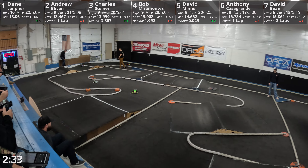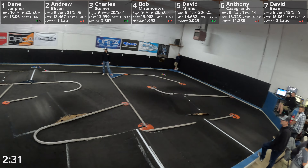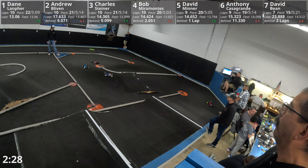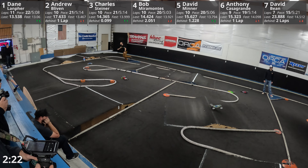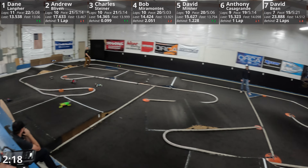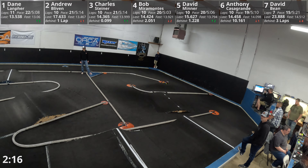We got Dane out front by 4.2 seconds. Dane on track right now — that was a 13.1, fastest lap so far. We got Andrew in two, Charles, Bob, and Minner — three, four, and five — working around each other.